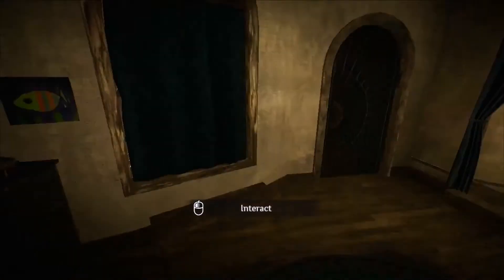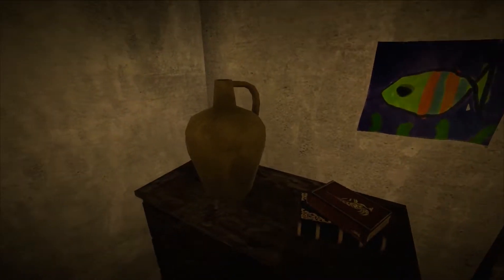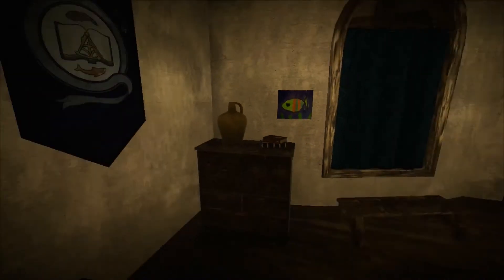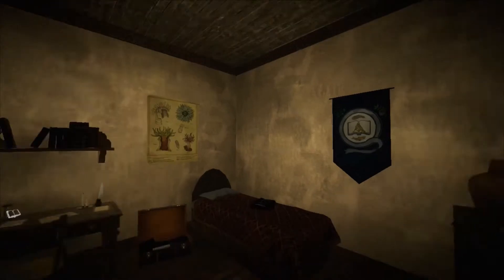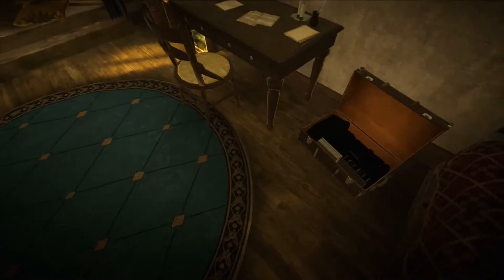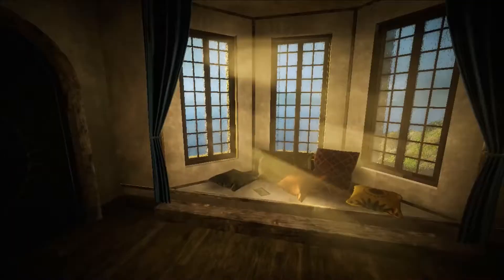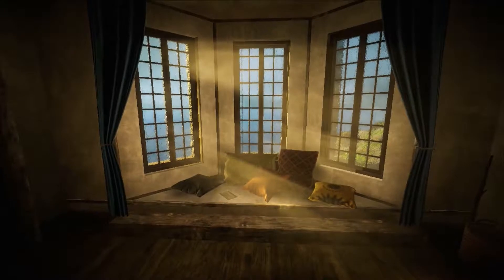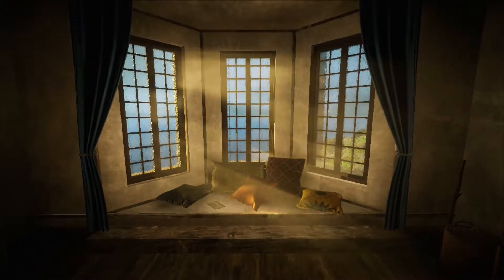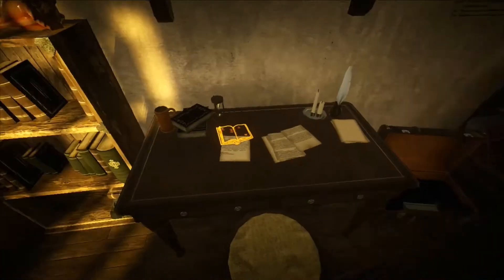Interesting. So we can move around with A and D, and use the mouse for looking around. Can we interact with this jug maybe? Nice picture on the wall. The bed, everything — it all looks pretty cool. It looks nice. This is definitely different. That right there looks like it would make a nice screenshot for a thumbnail, so we're going to go ahead and get that. We'll see what else we can get for a thumbnail today as well.